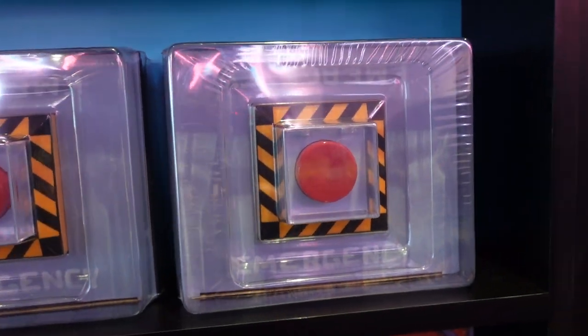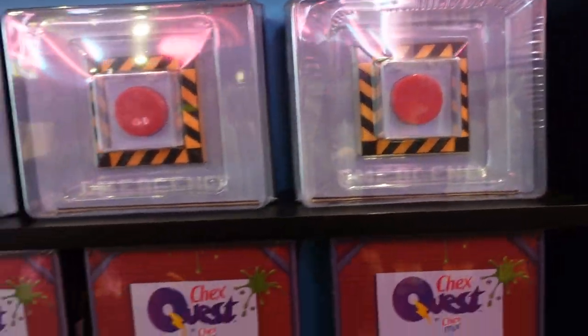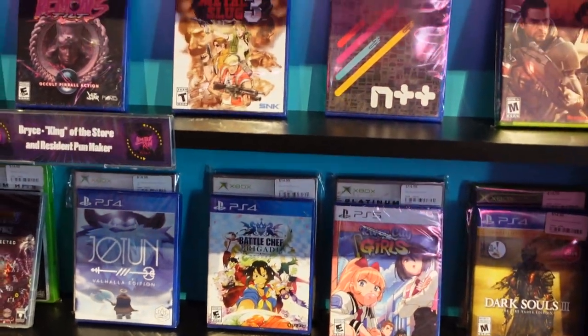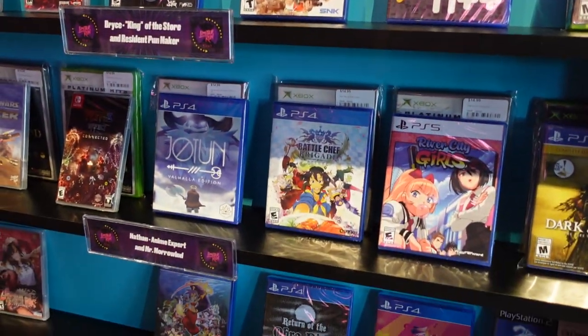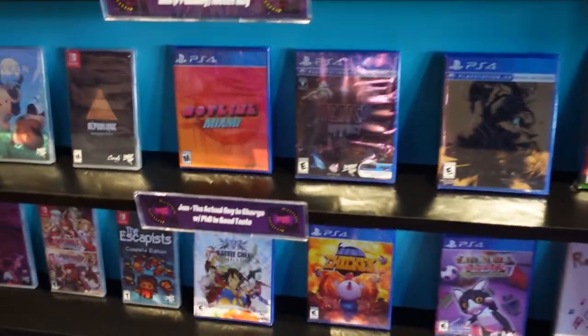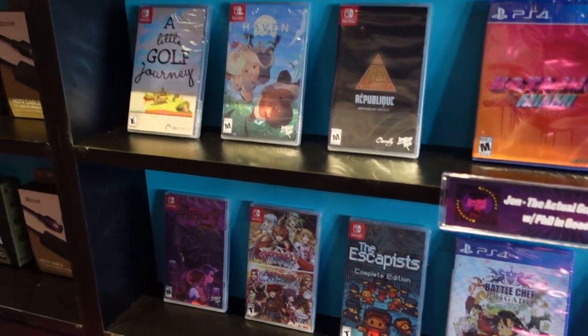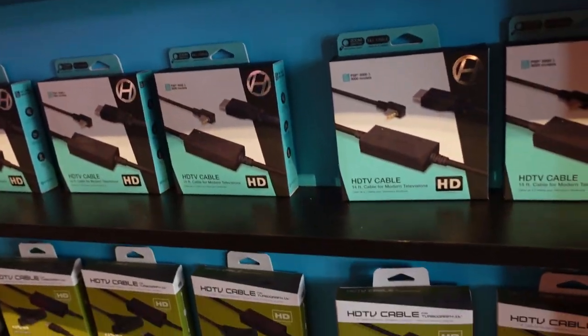They have an Among Us collector's edition for PC — fun fact: since Limited Run is all about physical games, this one actually contains a digital code, because there's no physical copy of Among Us for PC. Then there's a Staff Pick section, which is new since my last visit. It can definitely push people to buy inventory that needs to move — it definitely worked because I bought something there. They also have River City Girls hats.